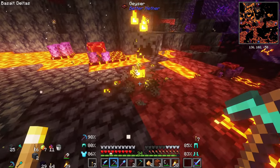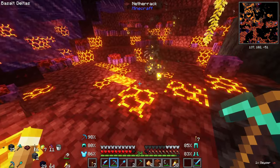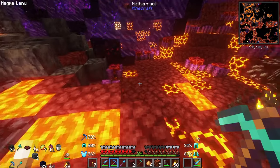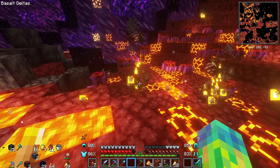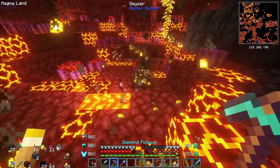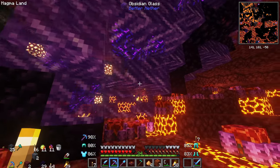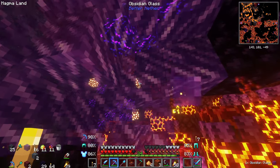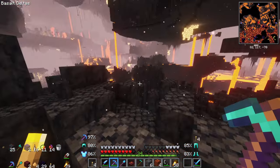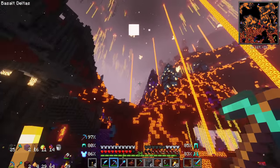These geysers here are just spurting out fire constantly. What is that? You can take them out - you can get geysers. Oh, you can decorate and put geysers down. Wait, can I put this back down and have it spurting out some stuff? You can! That's crazy. Actually, that's super cool. I wonder if I can take these home and have them still work. Also, look at this obsidian glass. Are you guys seeing this? This is obsidian glass. I gotta take some of this home. This place is immaculate.